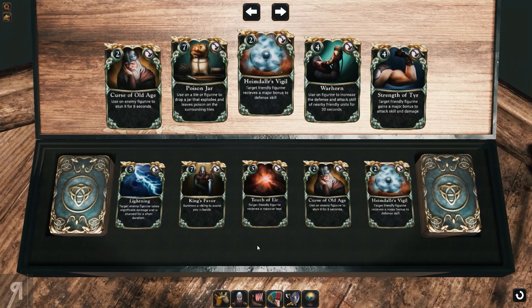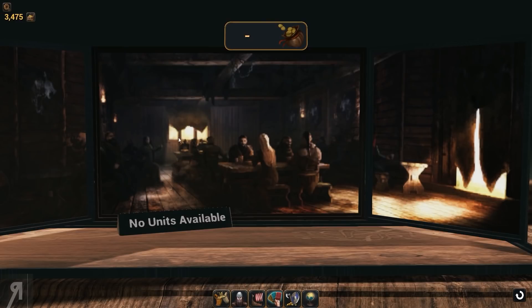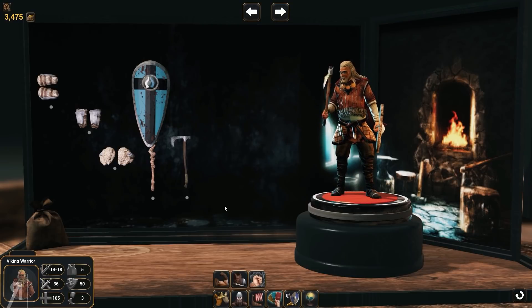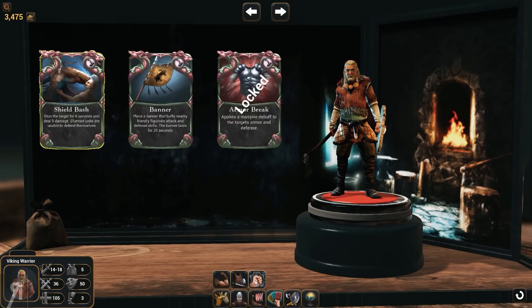There are the small amounts of cards that we have so far — they actually are all very different and do all kinds of different things. This is where you buy your new units and customize the units that you have. You have three different menus here. You can choose which ability you want to be using. I think I'm probably going to use the banner skill, which buffs friendly figurines' attack and defense — even though it only lasts for 20 seconds, that's pretty nice.